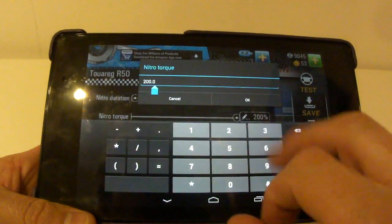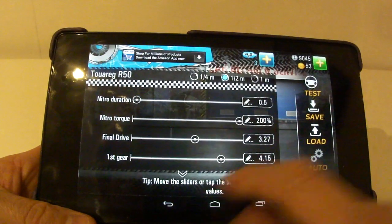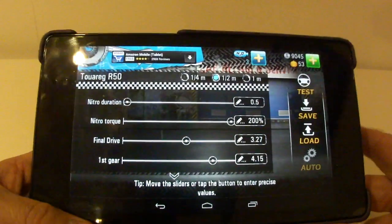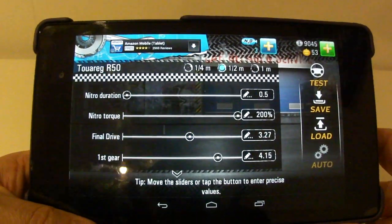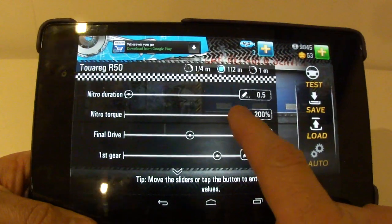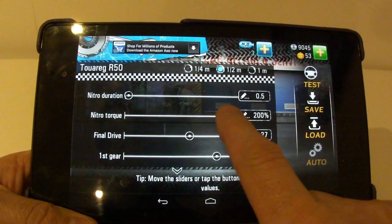Or if you go to the other side, you get 200% — twice as much — but only for half a second. And you might think that it seems reasonable to expect that that would be linear, but it's not. You can actually get a little bit of extra nitrous out.